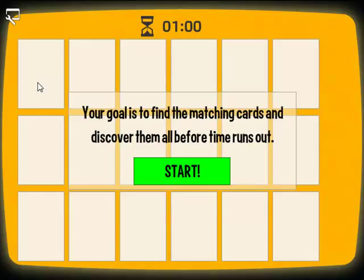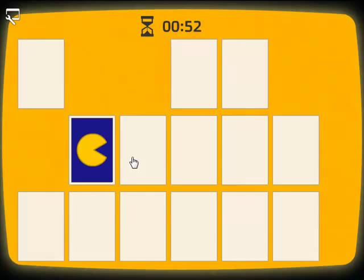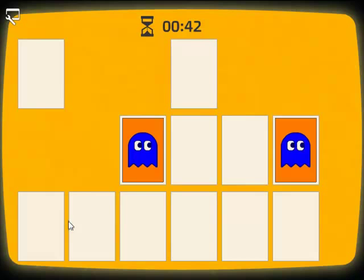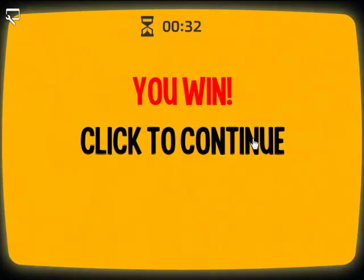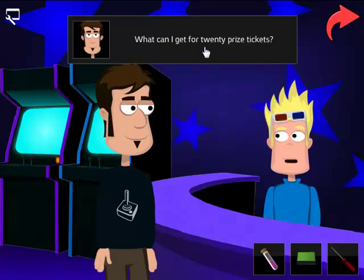Your goal is to find the matching cards and discover them all before time runs out. I'm just going to do this rather quickly. I won — I get 10 price tickets. Now we give him 20 of these. What can I get for 20 price tickets? A pocket knife or an ice cube with a fly in it? I'll take the pocket knife. If you click the machine without any money he would say 'I need money to play' — that's all he would say.